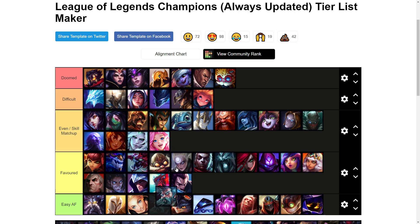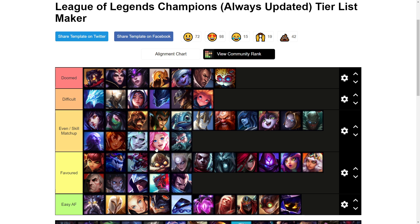Zilean is another even matchup — he's kind of like Seraphine, but you're not really going to be able to do much against him early on unless he makes a big mistake overextending. He can farm from pretty far distances and has decent poke from his bombs. Also he has his revive, so he can negate kills by baiting you into an engage and then just having his Chronoshift clean you up.